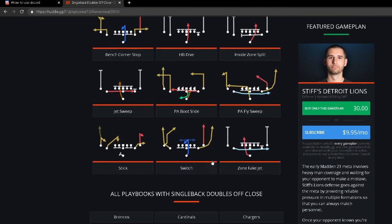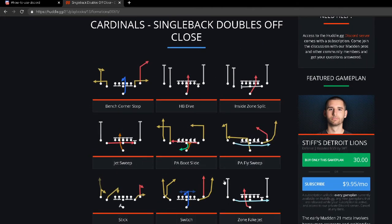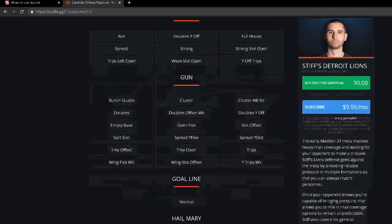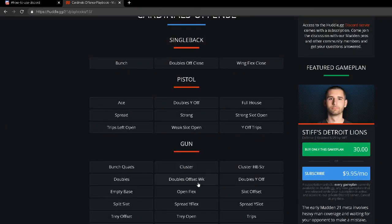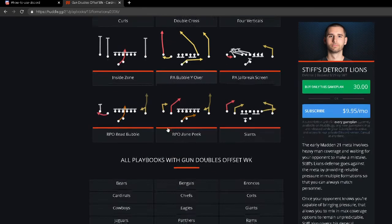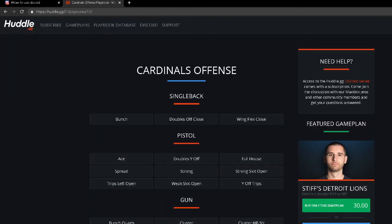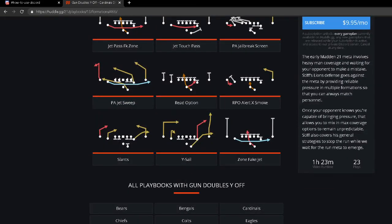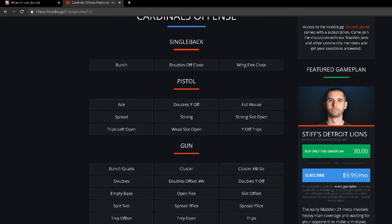They added a new formation this year with zone fake jets and jet sweeps — definitely try those, they're very effective. The Gun Doubles has a few new plays added, including Doubles Offset Weak — an entirely new formation with a bubble screen on the left, PA Bubble Over, fake jet, pass power, jet touch pass out of Gun Doubles Y Off. What I love about Arizona is all the formations work together to create a full scheme — that's why it's my number one playbook in Madden 21.